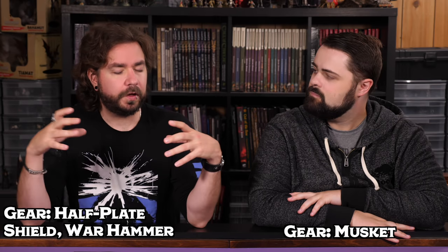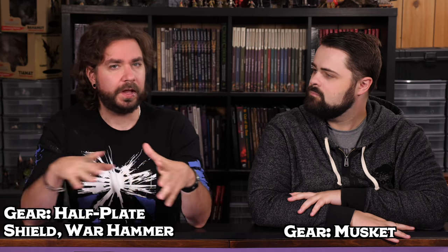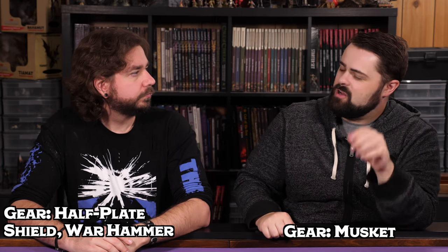My character is going up close and personal — I've given them half plate, a shield, and a warhammer, so they're running up and smashing people in close combat next to their Steel Defender. As we build up the character, being next to the Steel Defender becomes more and more potent. It'll be interesting for me since I won't be proficient in the warhammer until level 3 when I gain martial weapon proficiency, so at levels 1 and 2 I'll rely on cantrips and let the Steel Defender do the heavy work.